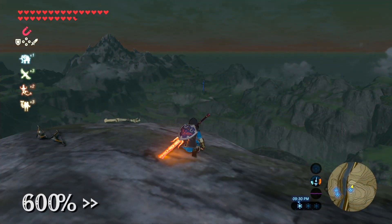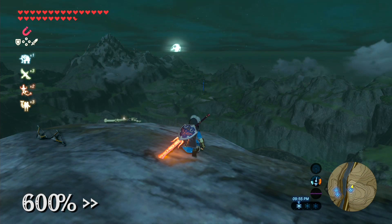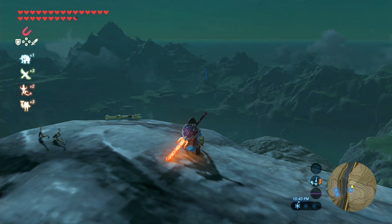In order to farm these star fragments, you'll need to understand how they work. Basically, once every night from 9pm to 5am, a star fragment will fall. You'll need to be paying attention this entire time since they fall randomly during this time frame.